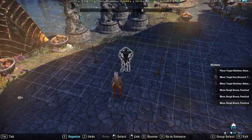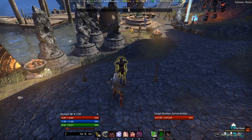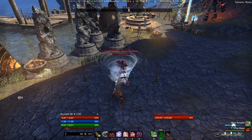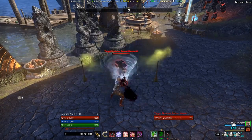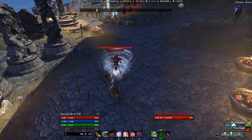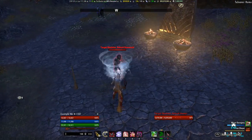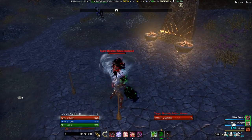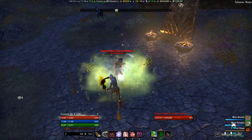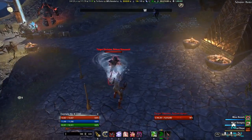Let's go ahead and start hitting the dummy — it'll only proc off of critical damage. You can see here that we're not getting the Minor Berserk from the front. Now let's start walking over a little bit. Starting at the 90-degree angle — directly 90 degrees — you can see we're getting the Minor Berserk, you saw it pop up.